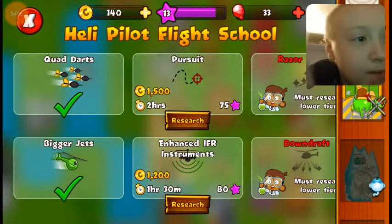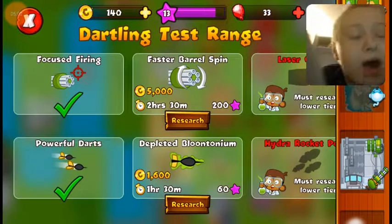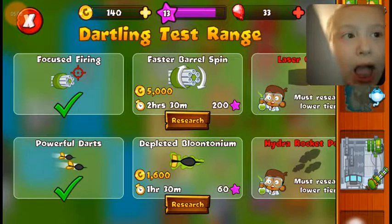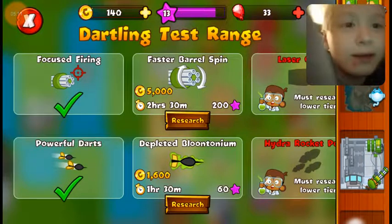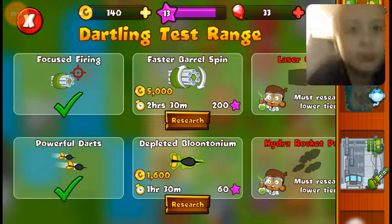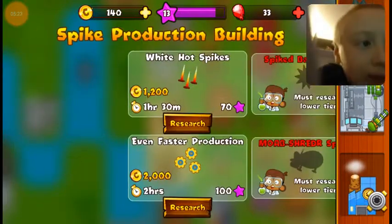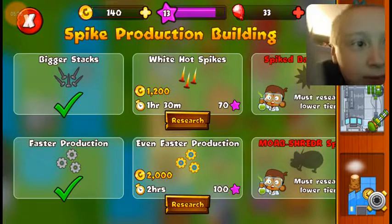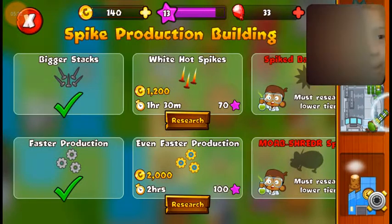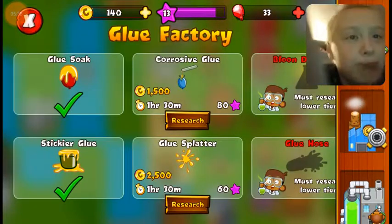For the engineers, I just got them today so I haven't researched anything yet. I researched quad darts and bigger jets for the ace — I got that like two days ago maybe. For the glue gunner I have bigger stacks and faster production, glue soak and sticky glue.